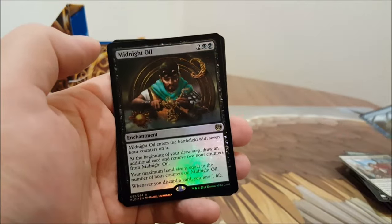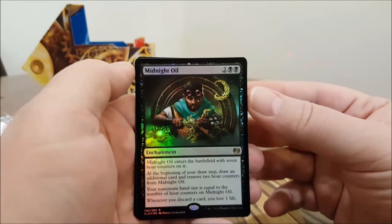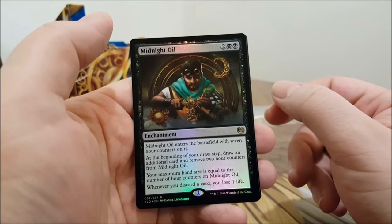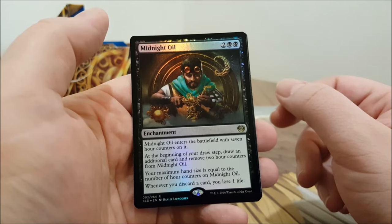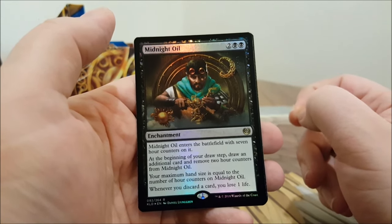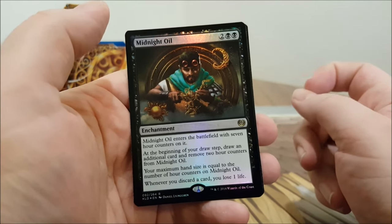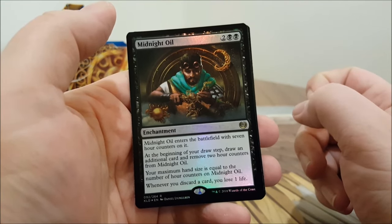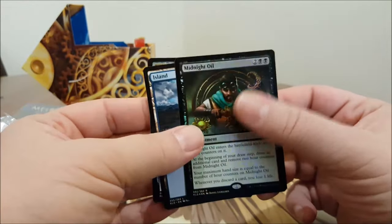And we've got Midnight Oil — terrible band name, but anyway. Two black and two colorless: it enters the battlefield with seven hour counters. At the beginning of your draw step, draw an additional card and remove two hour counters. Your maximum hand size equals the number of counters on it. Whenever you discard a card you lose one life — sounds like you'd want to donate it to your opponent, quite frankly.